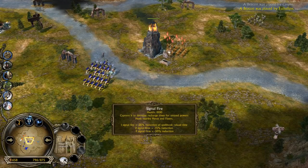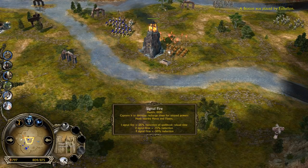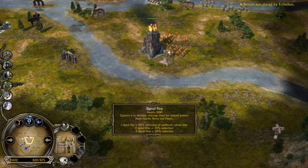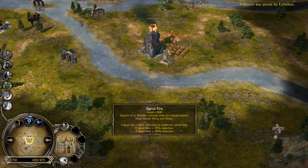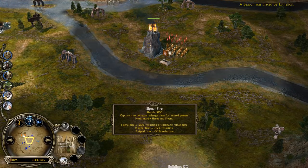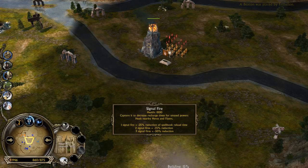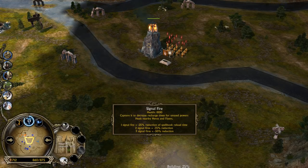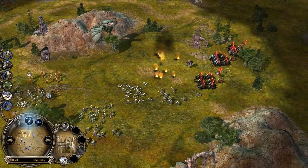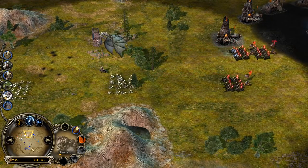Signal Fire is also different in this game — it gives you a 25% cooldown reduction on the spellbook reload time, and if you have three of them, you get 50% cooldown reduction, which is crazy. 50% means you are able to reload the powers twice as fast. You also get decreased recharge times for unused powers, heals, and healing for nearby heroes and flyers. The Dragon is level 4 — remember level 6 is needed for the Fireflight, which in Rise of the Witch King deals crazy amounts of damage to enemy flyers like Fellbeasts and can nearly one-shot the Witch King mounted on a Fellbeast.